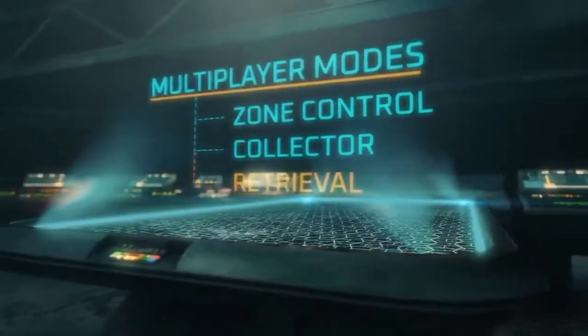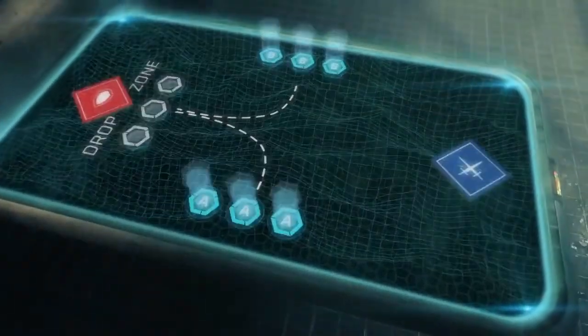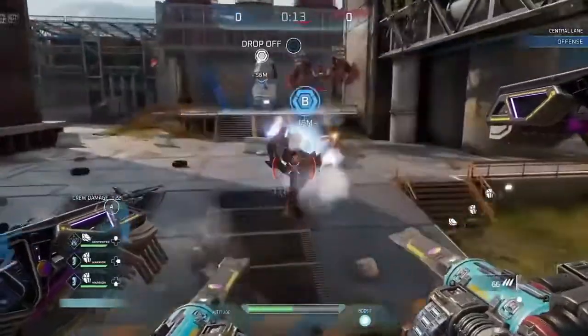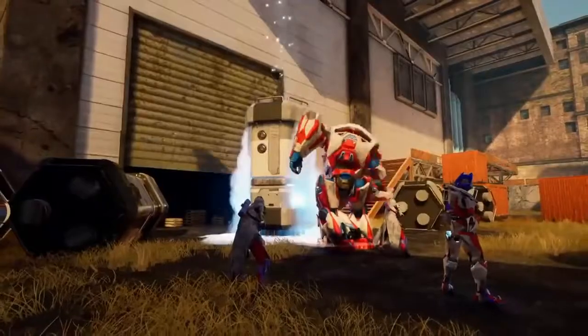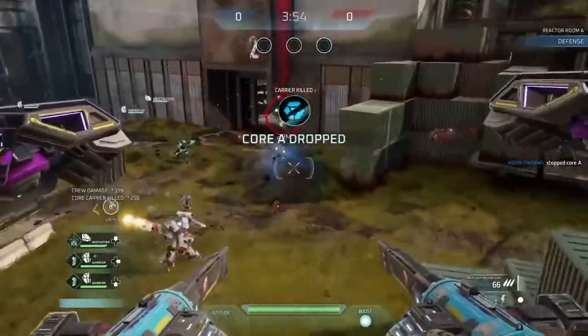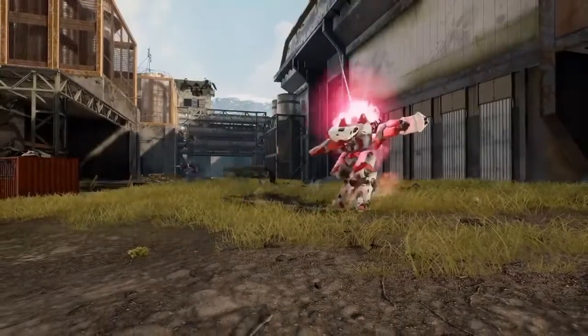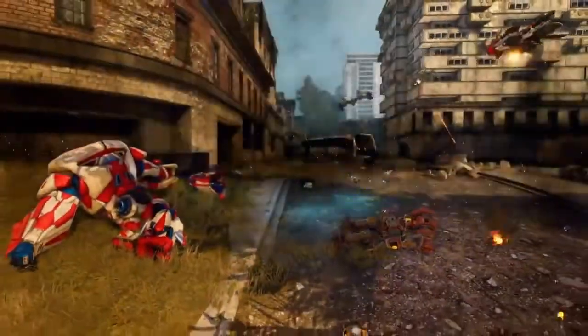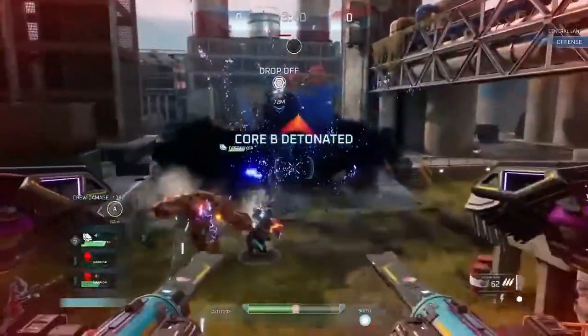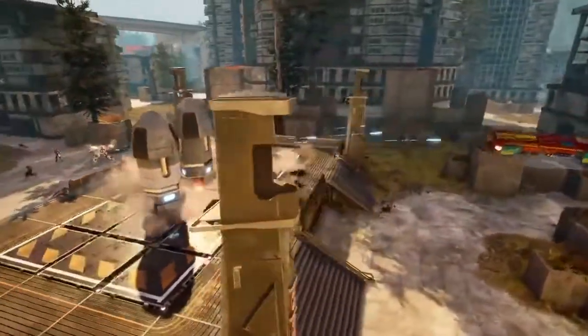In Retrieval, players are split up into attacking and defending teams. The goal of the attackers is to retrieve cores from core spawn points and deliver them to a designated drop point near the enemy spawn. The goal of the defenders? Stop the attackers at all costs. Cores can only be retrieved and carried by ground units. If a ground unit is destroyed while carrying a core, the core will be dropped. Pick the core up to extend your delivery timer. Failure to retrieve a dropped core in the allotted time will have explosive consequences. After the round, teams will swap roles, and at the end of the match, the team with the most completed deliveries wins.